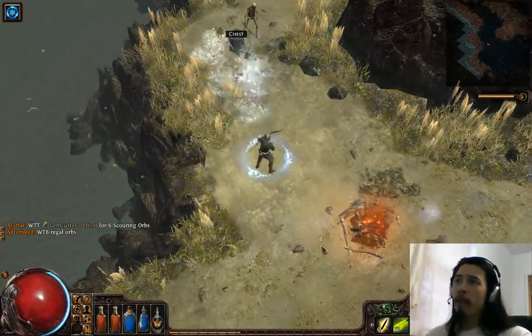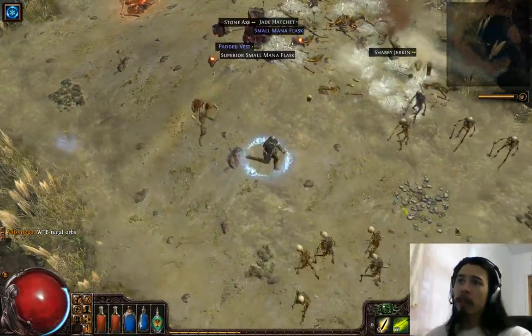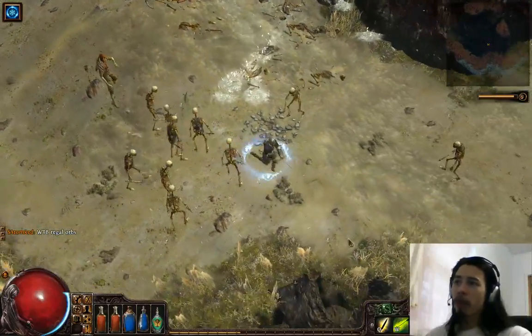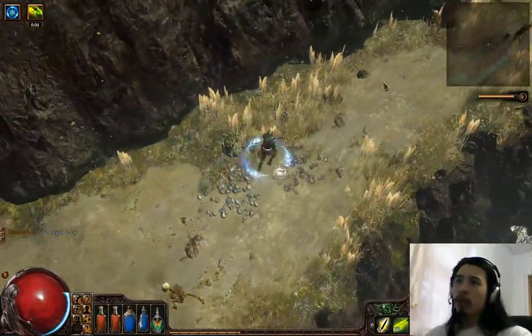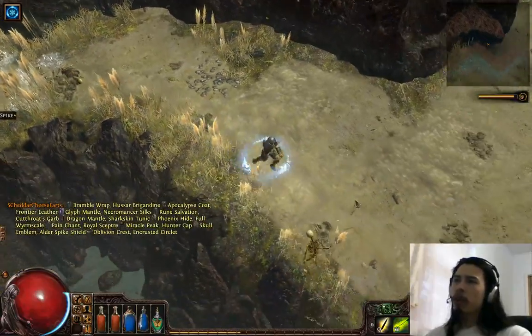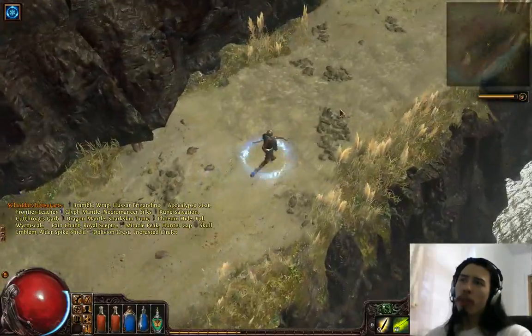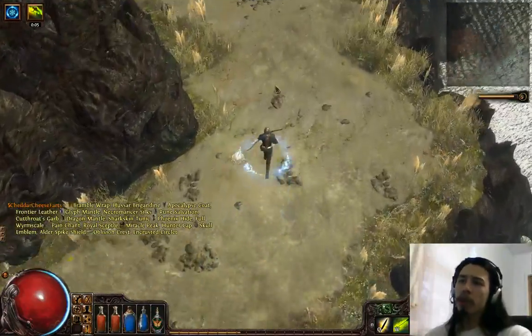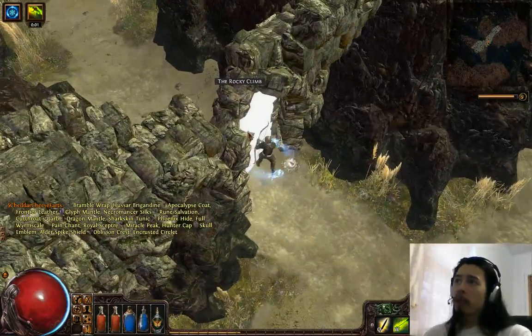When I get to a big pack of mobs, it'll recharge the flask and I'll just kill everything. Obviously if you're doing it on proper Hardcore mode, it's not going to be that easy — just run through everything. The rule of thumb is: if it's a pack of four or more mobs on screen, I usually stop and fire a few volleys to kill them. That was kind of a crappy run.